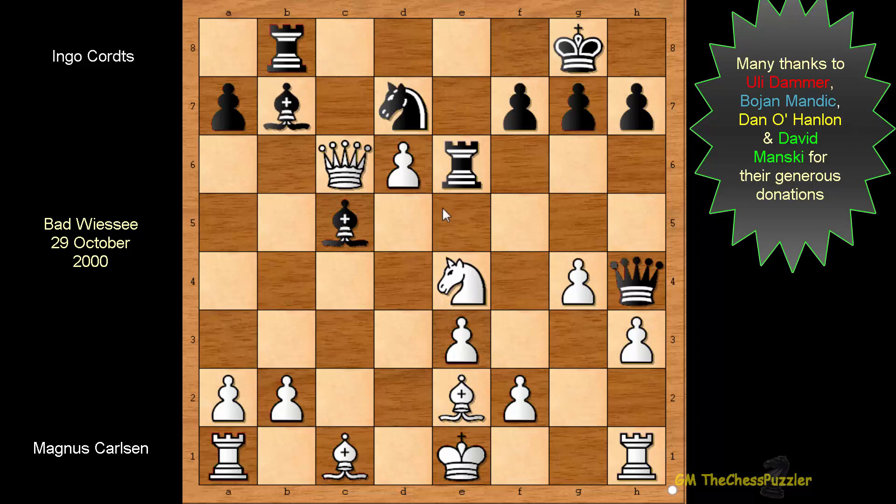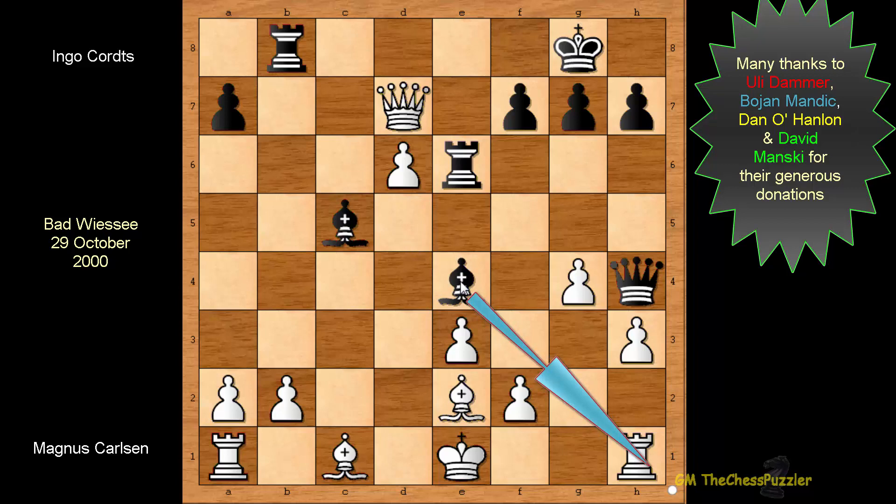Bishop b7 — what a move! Carlsen is left with a very limited number of options: he can either take the Knight or back off the Queen to a4 and keep his Knight on a4 alive. But given this Knight is also attacked by the Rook, Carlsen had very little option. So after he captured the Knight, Courts was about to strike back with two pieces at his disposal. He used the Bishop to do the job. Now the Rook on h1 is also in danger. But this position is deeper than it looks — with the elimination of the Knight on e4, d6 is also about to fall.